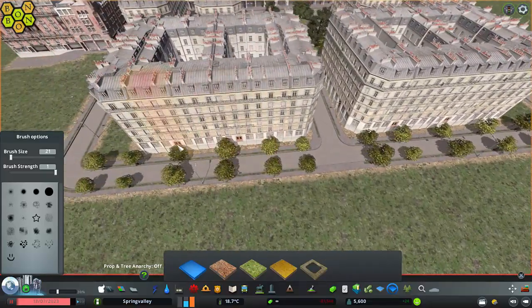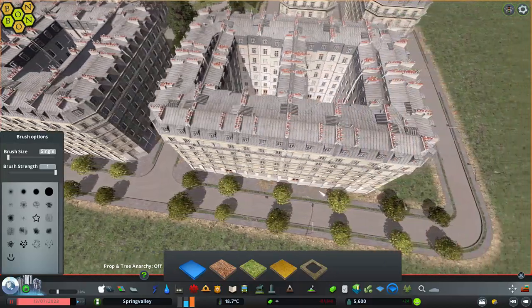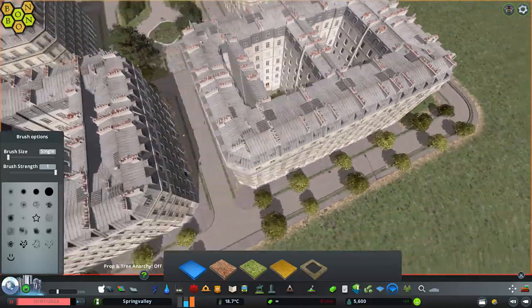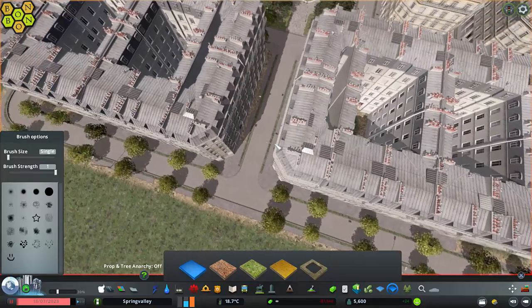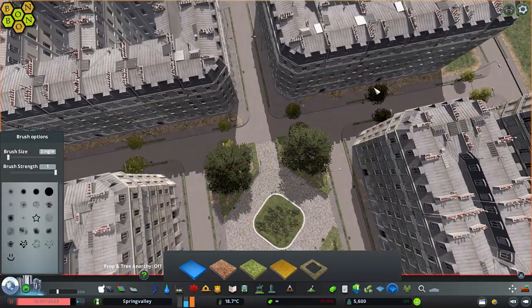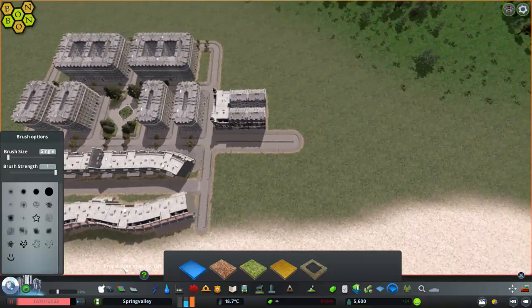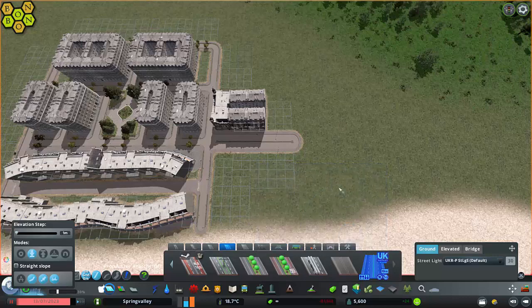How's this looking? I'm quite happy with that, I think. There's a little bit of surface painting to get some concrete in there. We've got footpaths all the way around the outside. Looks okay. And I've got these gaps on the end of these two blocks here that have got no park or anything like that. I know exactly what we're going to be using in there — it's an asset by a creator I've got a lot of respect for, and I will plop those in in next week's episode. So watch out for that one. Great little park units.